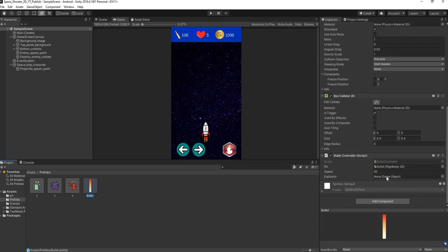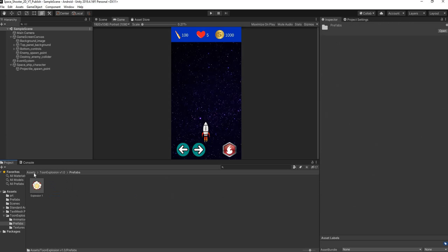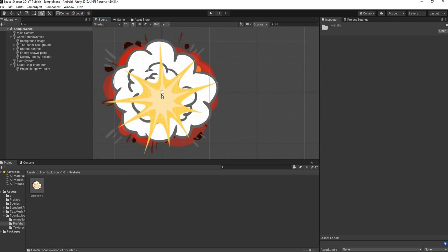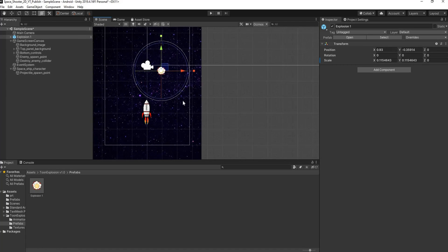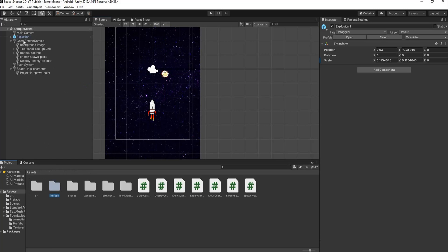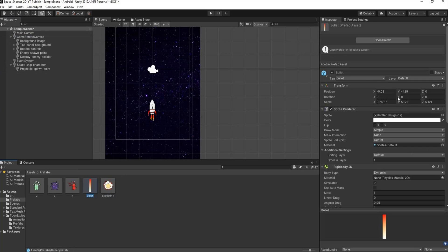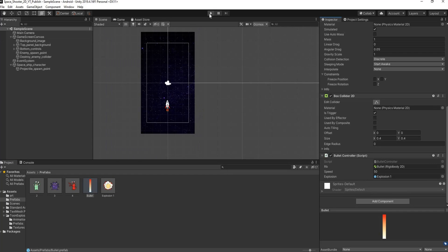Head back to Unity. In the GitHub repository, drag in the folder called 'TuneExplosion v1.0', open the folder, go to Prefabs — that's our explosion. Drag it into the scene to check the size; it's way too big, so scale it down to a reasonable size. Then drag it into our prefabs folder, create an original prefab, delete it from the scene, and on the bullet prefab drag the explosion prefab into the explosion game object field. Save and press play.